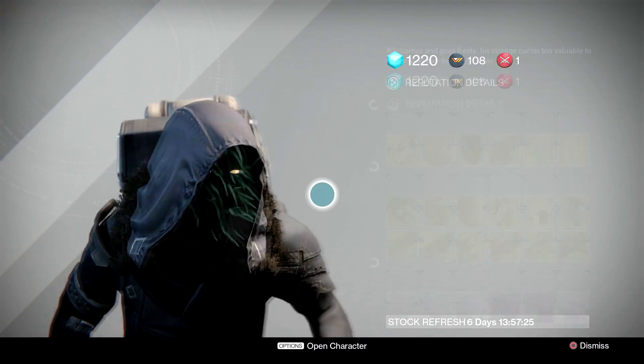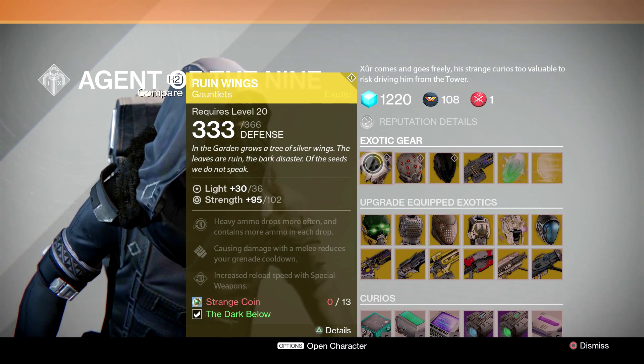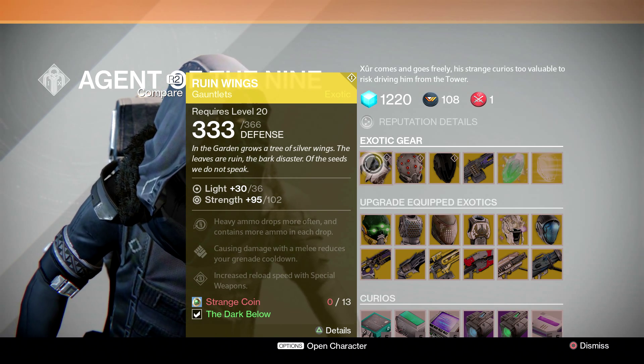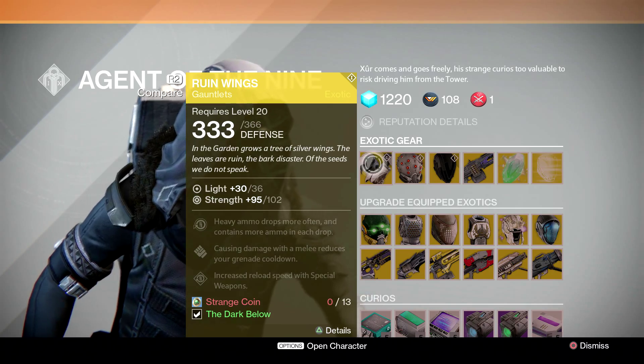Right off the hop here, for Titan he is going to have the Rune Wings. The perks are: heavy ammo drops more often and contains more ammo in each drop, causing damage with melee reduces your grenade cooldown, and increased reload speed with specialty weapons.